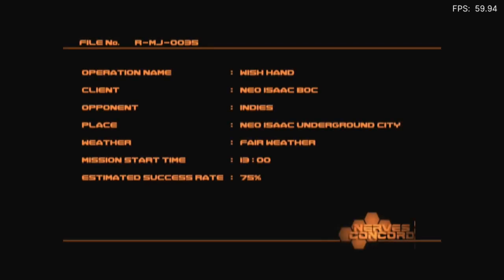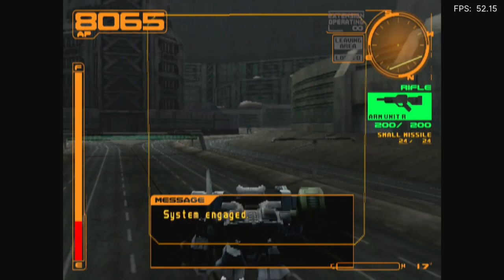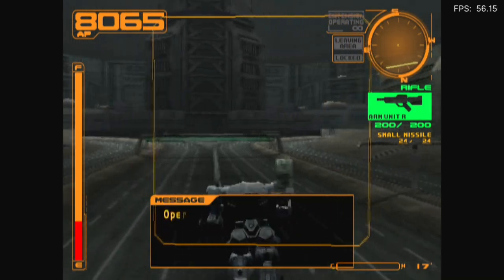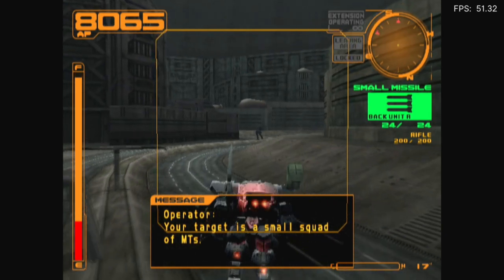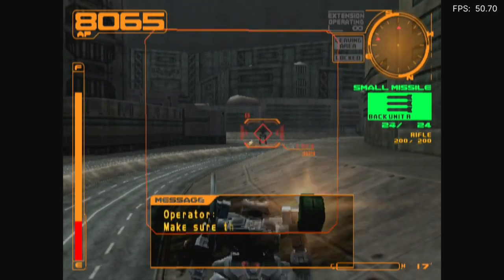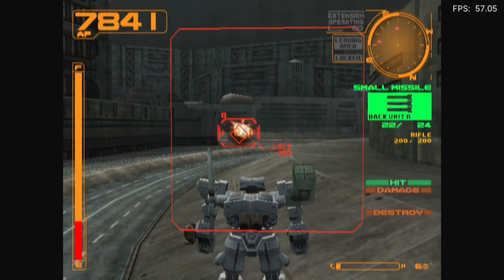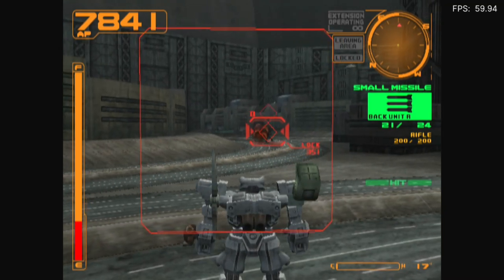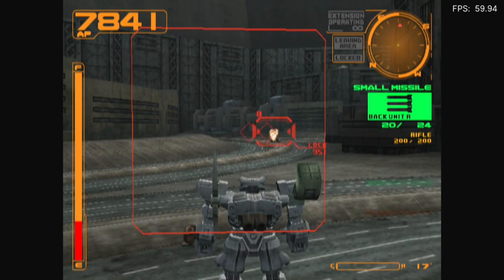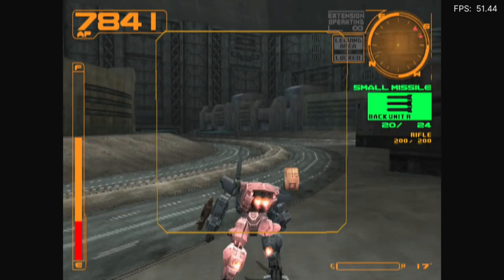The only thing that throws me off when it comes to the Armored Core series is the controls — I'm always really bad. System engaged. As you can see, it seems to buff out actually, but yeah, it's weird. The target is a small squad of MTs. Make sure they're all destroyed. Get owned! Yeah, so it's not necessarily smooth. The performance is very jittery.